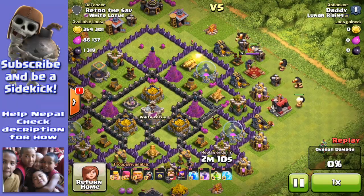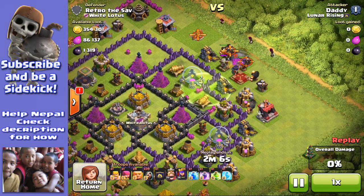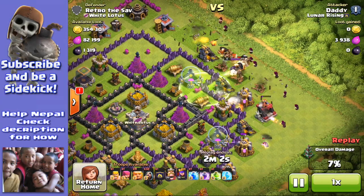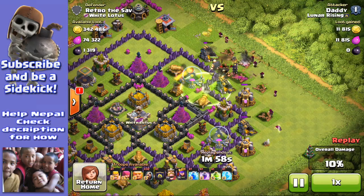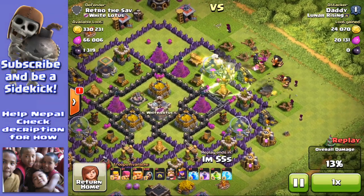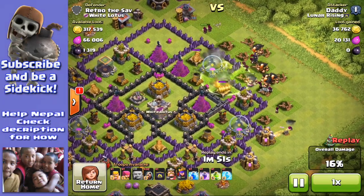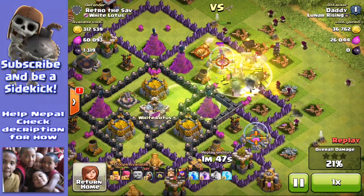I am not worthy to follow such an act. However, let's just give some giants and some wizards a try. This is a basic wizard and giant attack on a nice collector base — check out the loot, wow, it's just going down. I put a jump spell there and I want to try and get in.